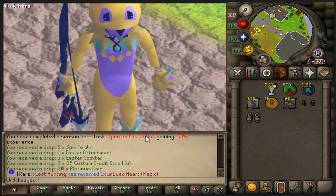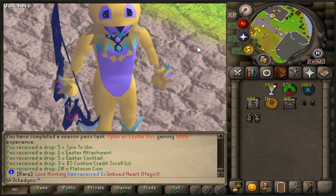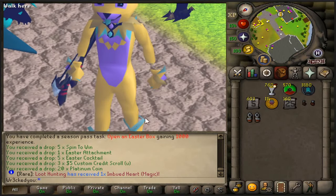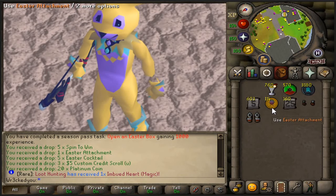The last one — but yo, that's crazy. We have so much money in custom credit scrolls. We got 3 rare drops total, including the tier 3 necklace, Easter boots, and gloves. Tier 3 necklace right there, all this cash, and over 100 Easter attachments.